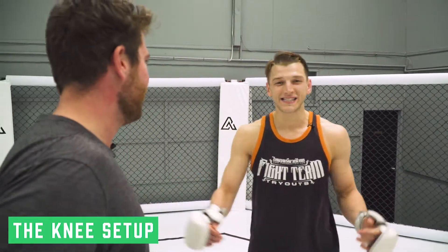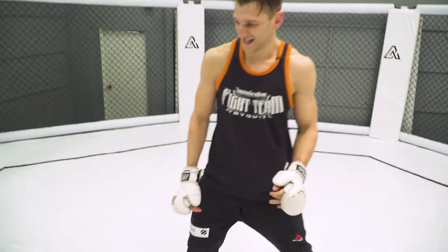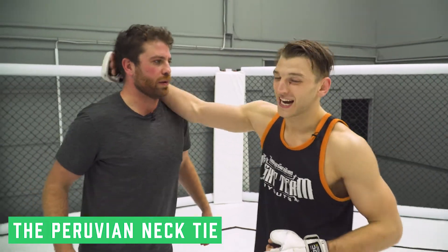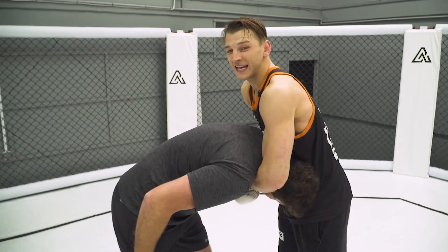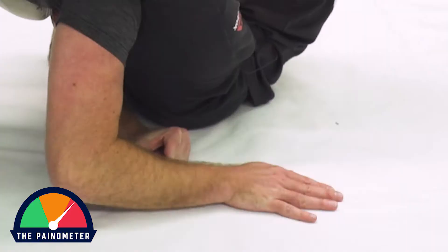Now I'll show you my knee setup. I come in with punches, get my opponent guarding up nice and tight. Once I see that chin — so now I'm going to show you the Peruvian necktie. I snap him down, get the chin control, control his head, get him all on all fours. Now instead I throw both legs over, and now I can squeeze on the choke with my hips.